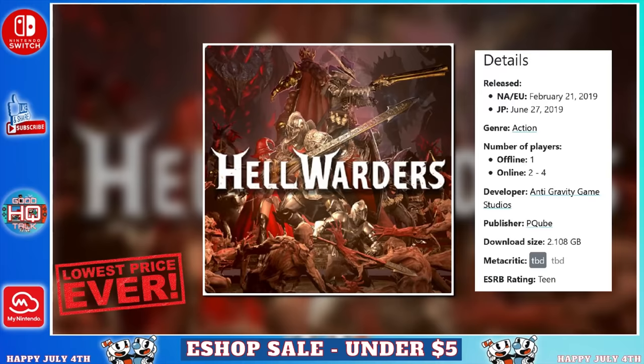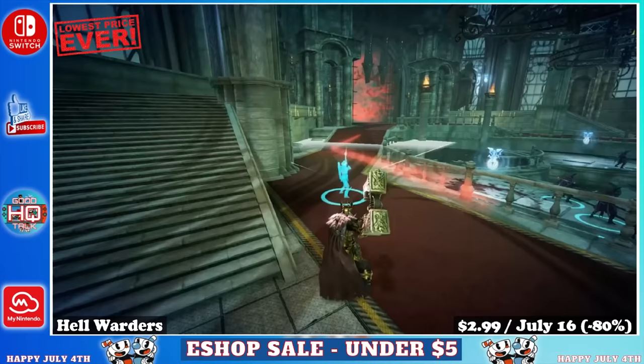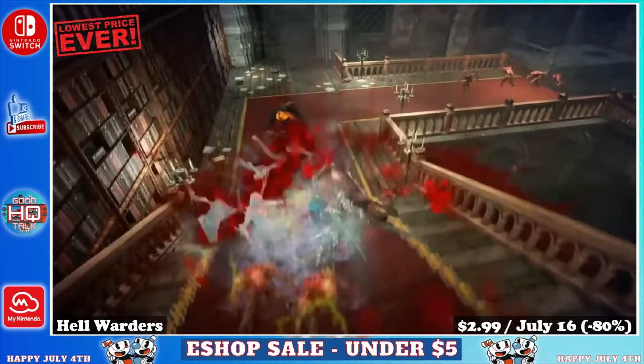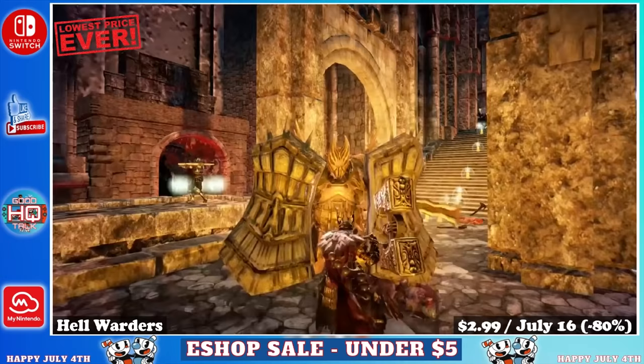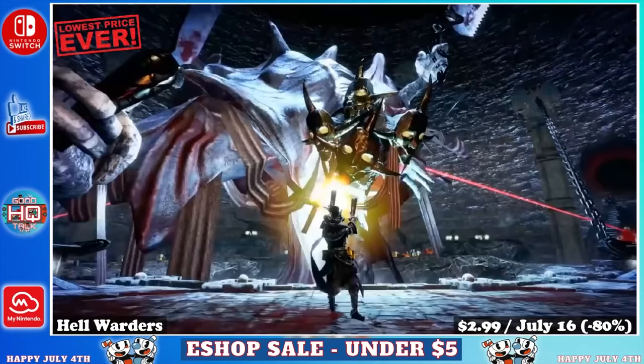Next up we have Hellwaters, a 3D action game with a Dark Souls aesthetic offering both single player and multiplayer modes. The game had performance issues at launch but has since been patched and now runs great on the Switch. It features deep RPG elements mixed with tower defense style gameplay — waves of enemies and upgrades to increase your character's powers. The online portion is fantastic and the main draw for most players. There are 4 main story acts plus loads of additional online gameplay. On sale for just $2.99, marked down 80% until July 16th.